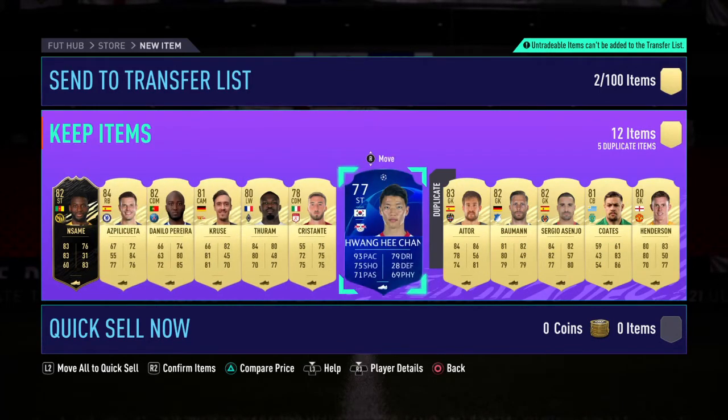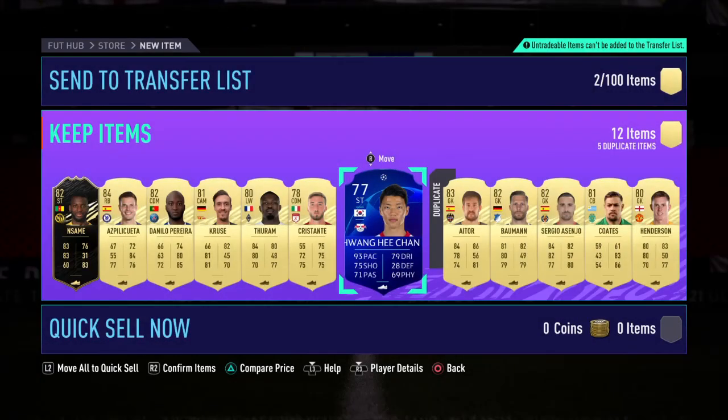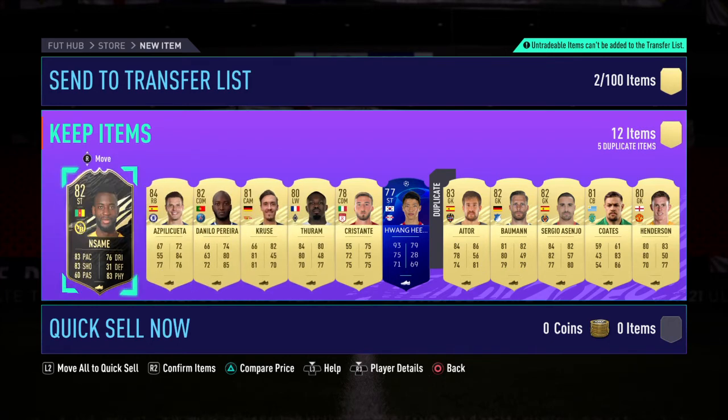We've got Hwang-Ui Chan — could be a good super sub for us. Got Hwang-Ui Chan, nice. Cristante going to SBCs, Toram SBCs, Cruz SBCs, Daniela Pereira, and an 84-rated player, and Insame.